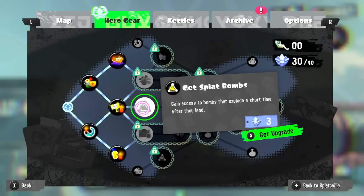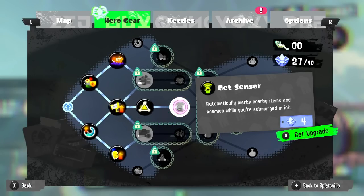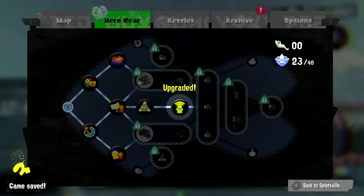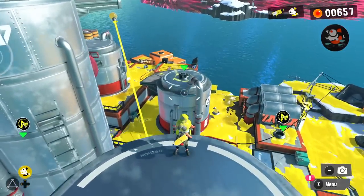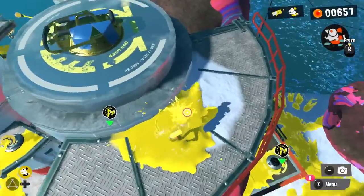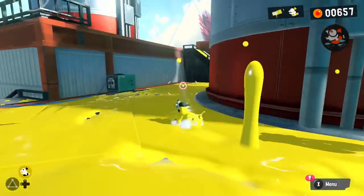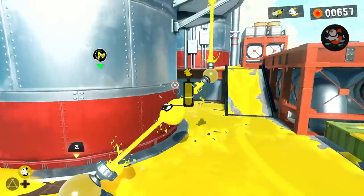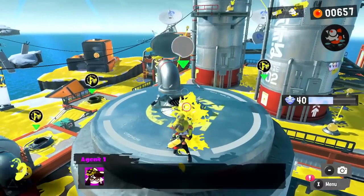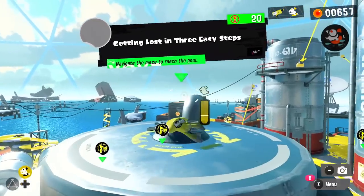We'll have to get the rest of these too, but we're unlocking different pathways for whenever I get more sardinium. There is a level down there I missed! Let me see if I can make this crazy jump — almost. There's got to be a way around here. Oh yeah, from here! Definitely over-complicated this one a little bit, but we got a lot of exploring done. This is 'Getting Lost in Three Easy Steps — I don't know if I've done that one' — navigate the maze to reach the goal.